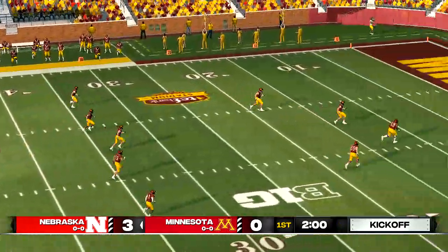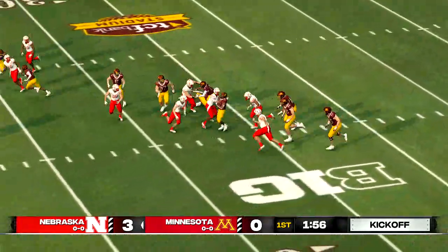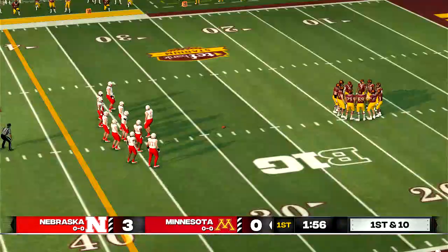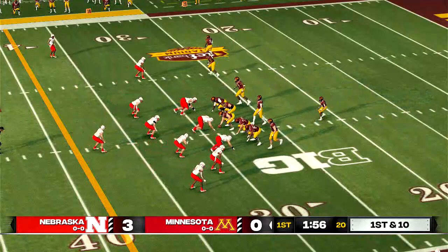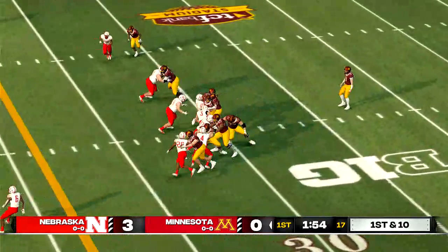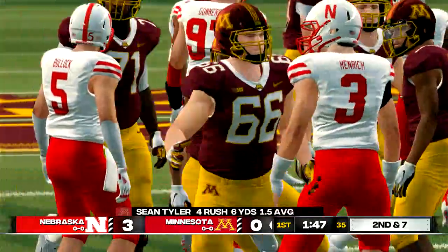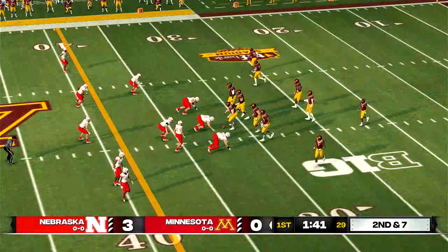Everyone's all lined up and ready for the kickoff. He'll take it from the two — they'll bring him down at the 28-yard line. While they are behind, they know they can knot things up in a heartbeat — it's way too early to change your game plan. He makes it out to about the 31-yard line. Second down, seven to go, ball on their own 31.